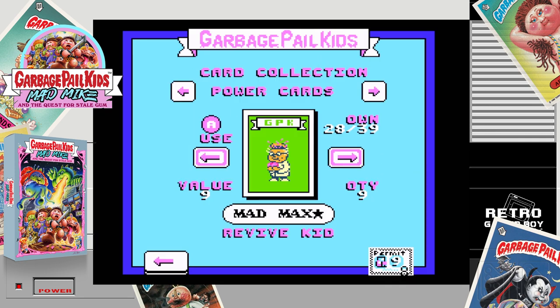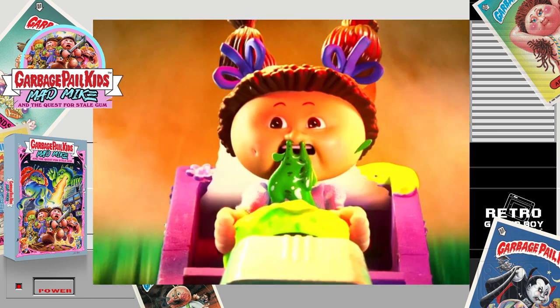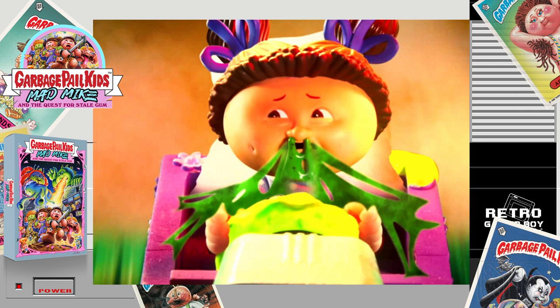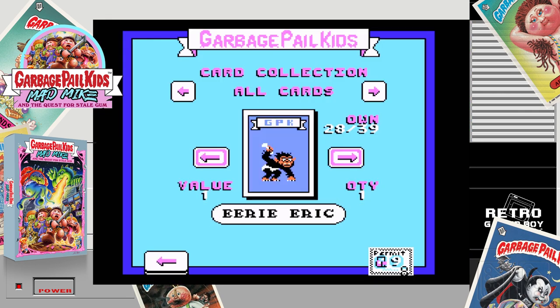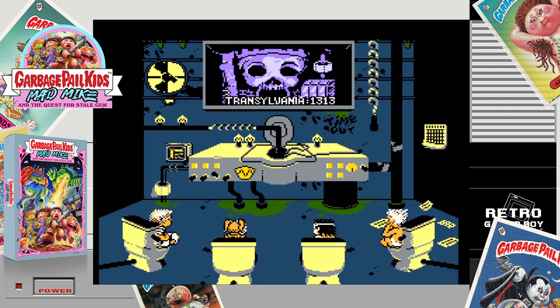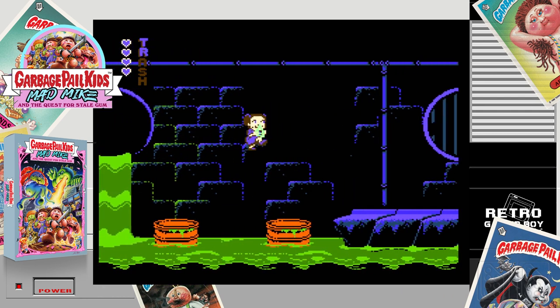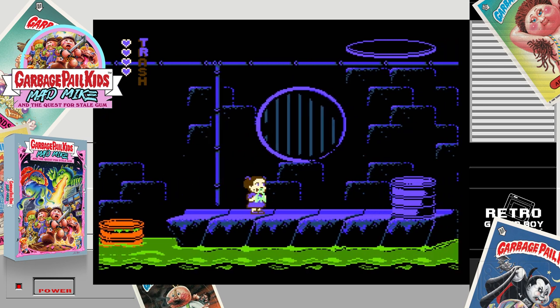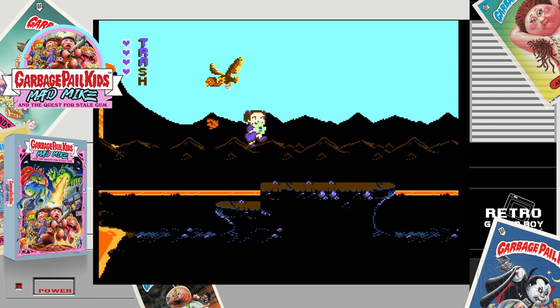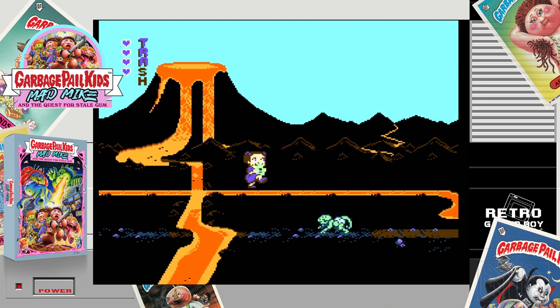The character designs are where the limitations of the hardware hold back the potential of the IP. The thing I love about Garbage Pail Kids is the details in their characters. The artists have done a great job trying to get these characters to fit in 32 pixels — there's real skill in that — but it's almost impossible to tell what some character cards are supposed to be. The bosses, on the other hand, are excellently drawn. Animation is another area where all NES games struggle, though Quest for Stale Gum does have some nice animation with dripping slime, parallax scrolling, spinning fans, flames, and flowing water. Enemies and bosses are limited to a few frames of animation, largely due to technical limitations.